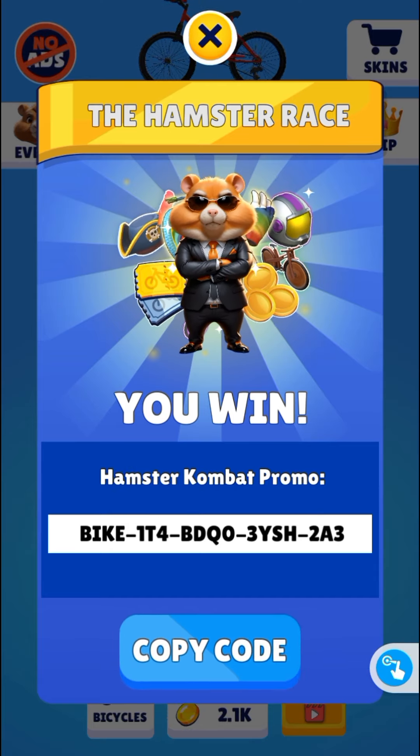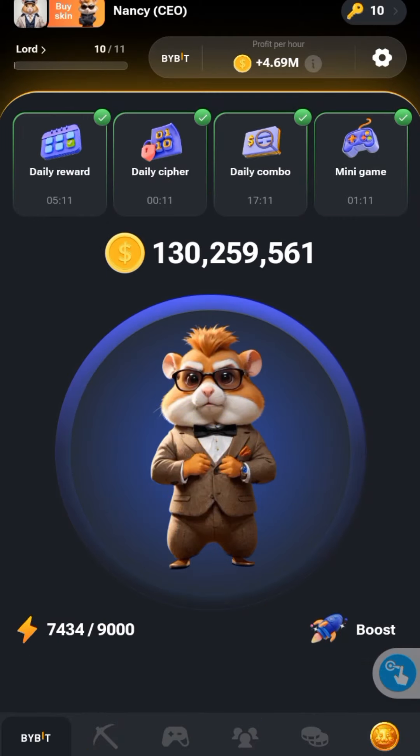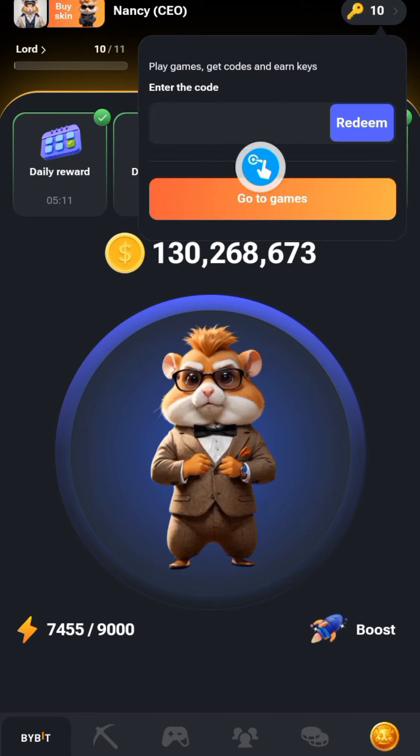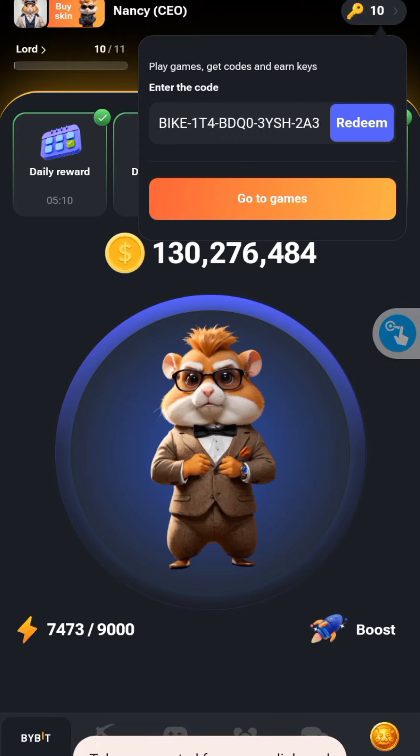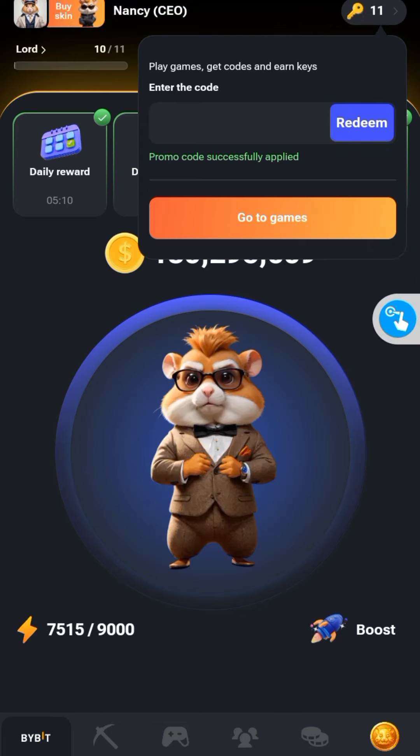Copy the key and go back to the Hamster Combat app home page. Once you're on the home page, you're going to see the key icon at the top right corner — click on it. That's gonna show you a taskbar where you can paste the code you just copied. After pasting, click on the blue redeem button and you're gonna see 'successful'.